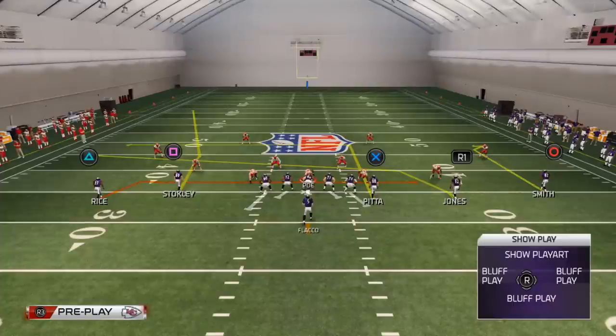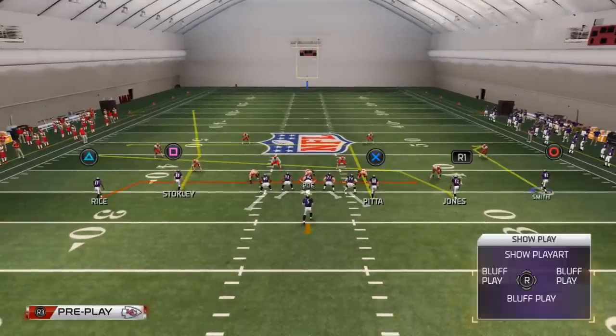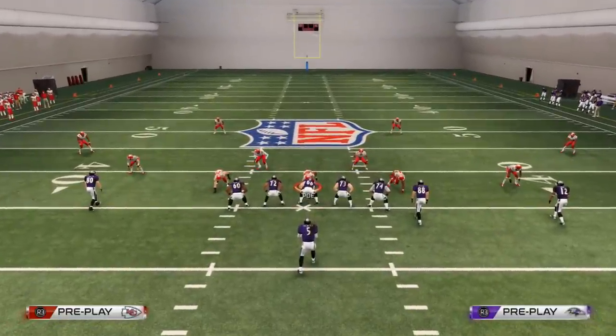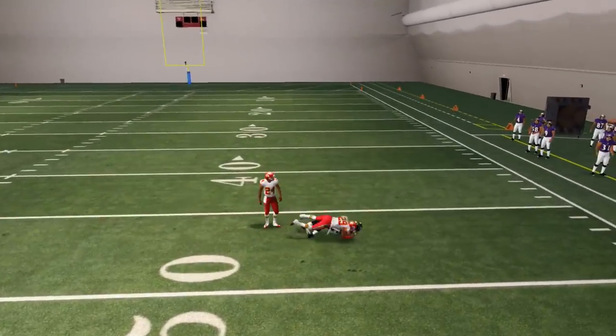The only thing I would change is the route to Pitta — you might put him on a streak or an end route. Another thing I might change is putting Stokely on a hitch, but this play stock is set up pretty nicely. I would suggest putting Torrey Smith on a fade, because against the Zone Blitz you can user-catch fades very effectively. Here we'll show you an example of user-catching a fade in the zone — you can see it does a nice job.